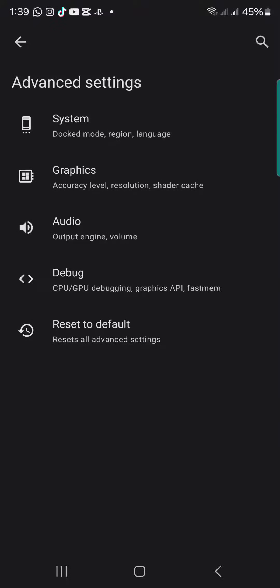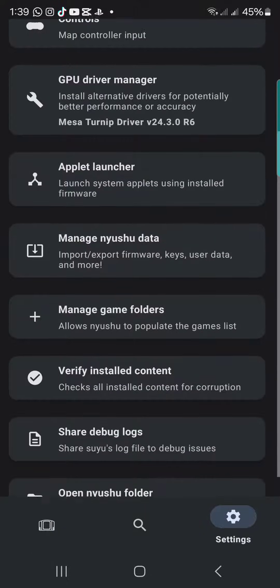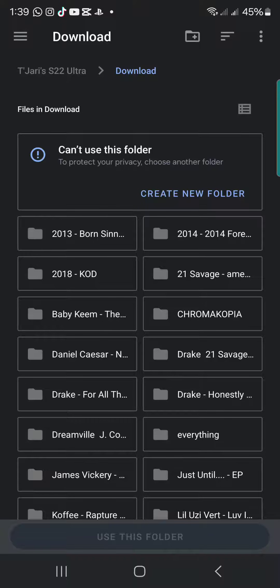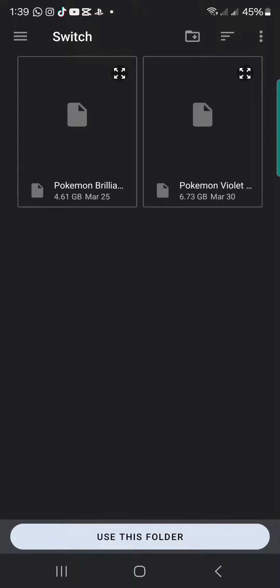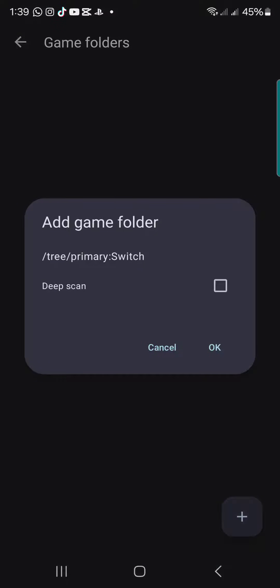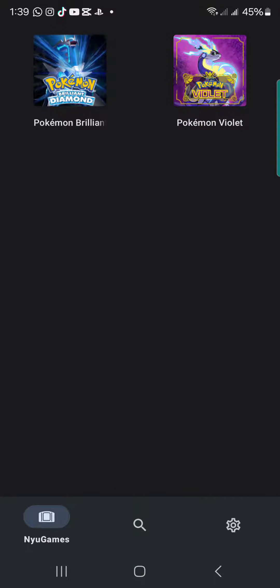To get your games into the emulator, go back to Settings and select Manage Game Folders. Press the plus button and look for your game folder. I keep both games in a folder called Switch. Select that folder, press Scan, press back, and just like that your games will appear and run smoothly.